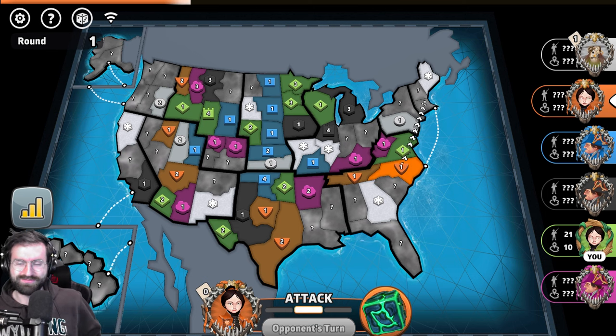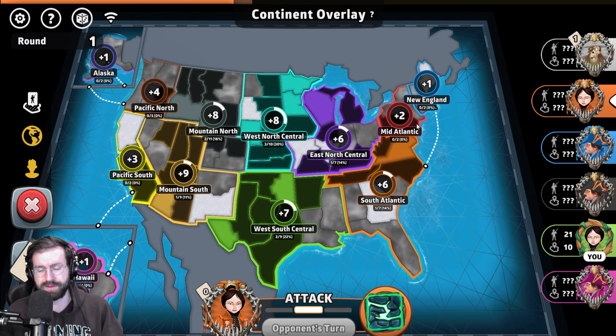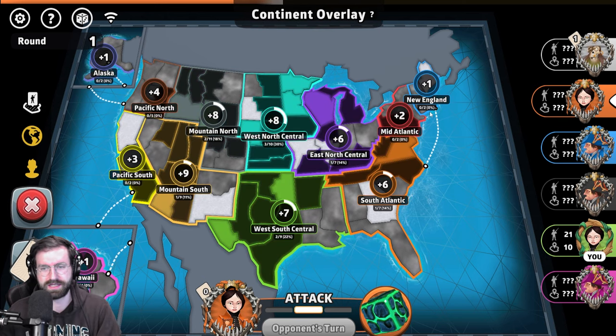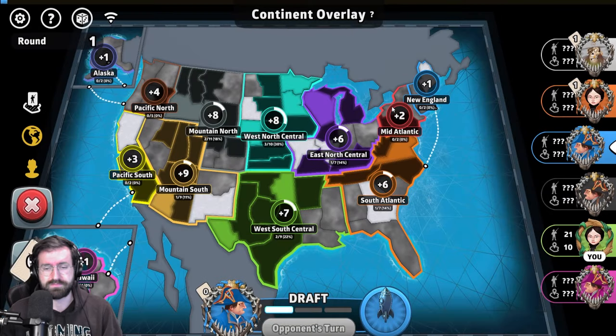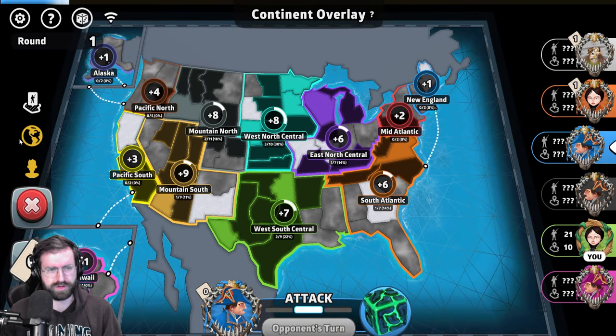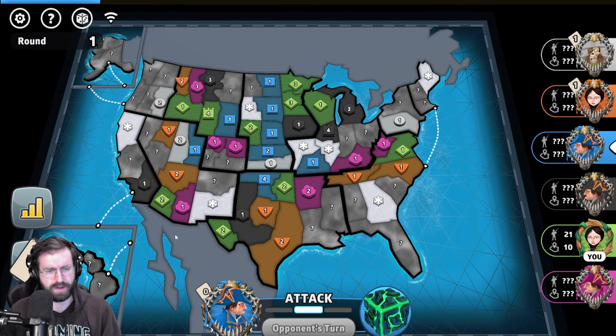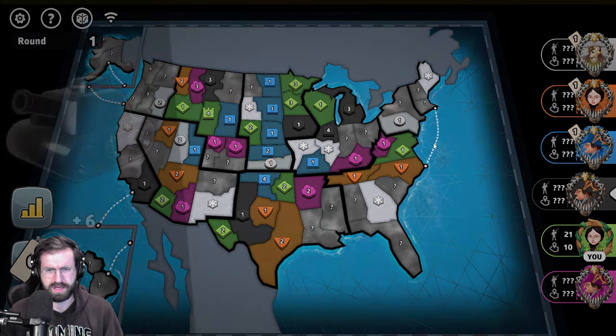Orange places a bunch of troops down on the right hand side of the board and progresses throughout the map, going up into the top right in New England and Mid-Atlantic to try to secure some bonuses. At this point in the game I was pretty certain that orange had a capital over on that side of the map, so we can account for them over there — myself obviously in Wyoming trying to complete the Wyoming Challenge.